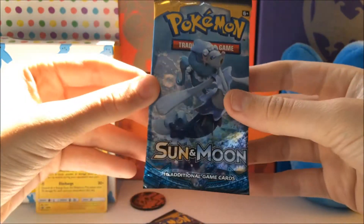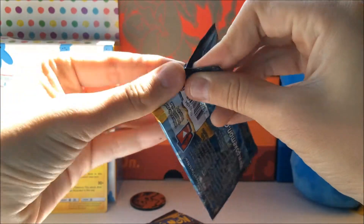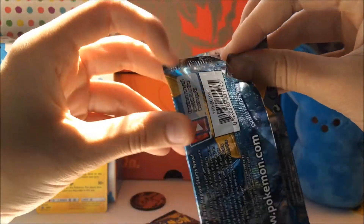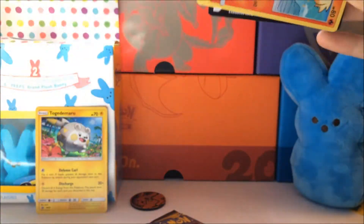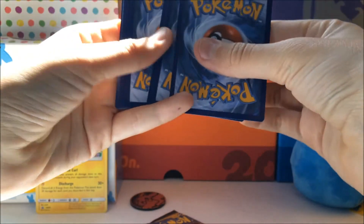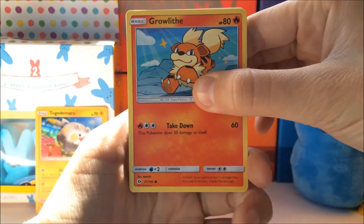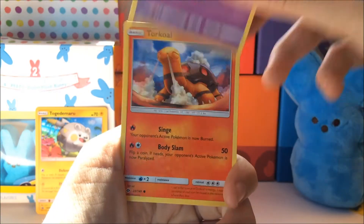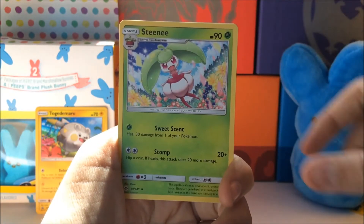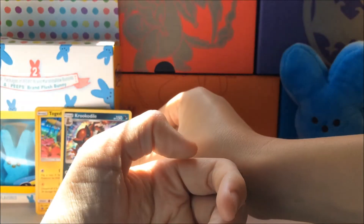We'll just go in this order — why not. Set off the Primarina. For some reason, I get a good card whenever I open a Primarina pack; I don't know, it just works for me. Code card to the side, and we got: Growlithe, Grubbin, Zubat, Torkoal, Growlithe, Grass Energy, Big Malasada, Steenee, Poliwhirl, Feraligatr Reverse Holo — a Common — and a Croconaw Holo. Not too bad!